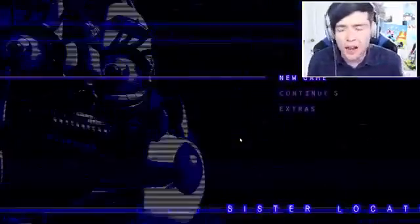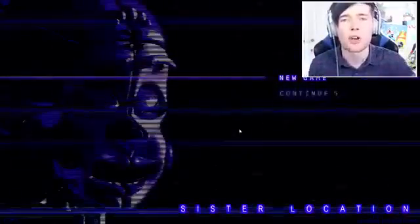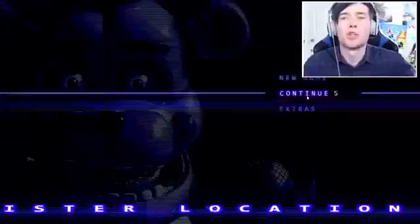So today we're going to try and take down Ennard, or try and escape from him completely. The first thing we need to do is trigger a cool minigame, because we need to complete that minigame to get a keycard which unlocks a secret room on the fifth night. Without further ado, let's do this.